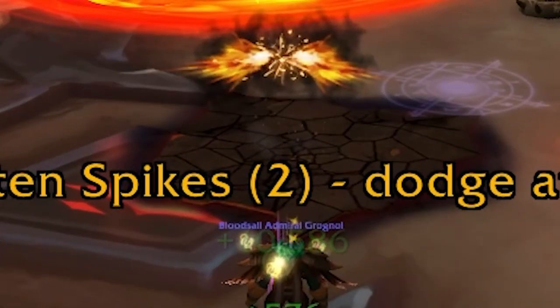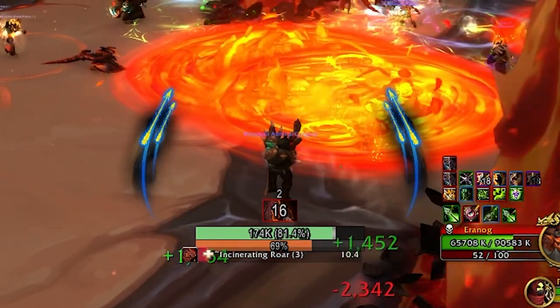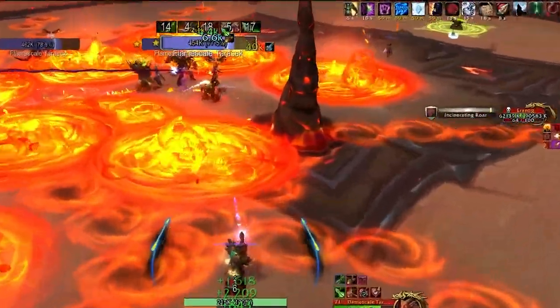The next attack is Molten Spikes. A brown swirly circle will appear on the ground — do not stand on this as a giant spike will shoot up. Once the spike is up, keep some distance from it, because when Aranog uses Incinerating Roar, the spike will burst, dealing additional damage to anyone nearby.